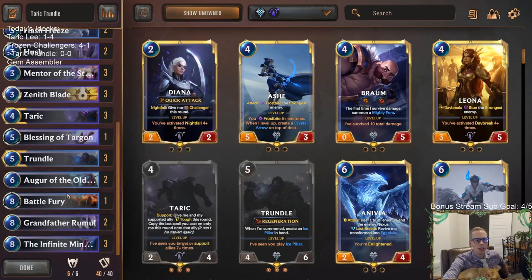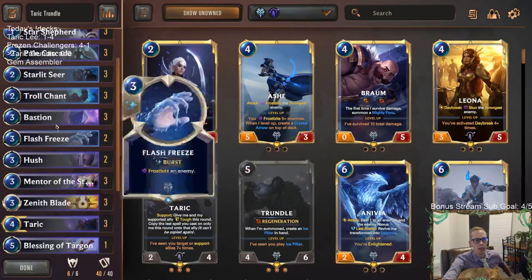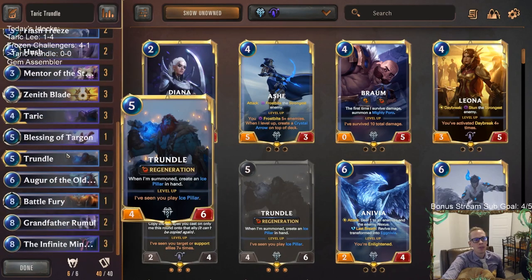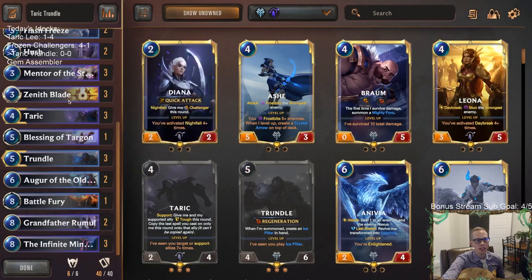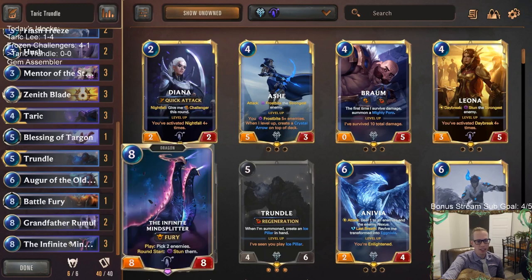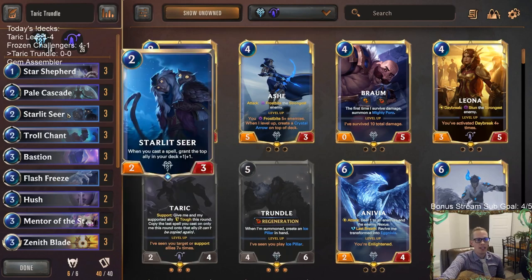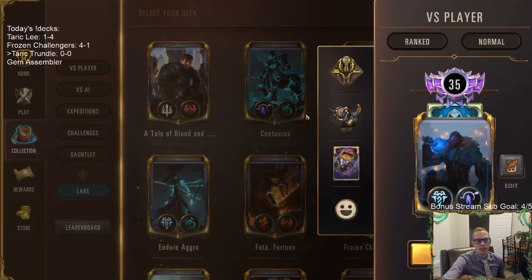We're going to try to have Trundle be basically impossible to kill. We'll have new Bastion with Trundle to give him plus one plus one and permanent Spell Shield — that's pretty silly. Also, whenever Trundle levels up with Overwhelm, we've got Battle Fury to go along with our Overwhelm units, with Zenith Blade and Overwhelm. We could have double Battle Fury if we have Taric and transfer Battle Fury over — that could be crazy. And Infinite Mind Splitter is another eight-plus cost card.